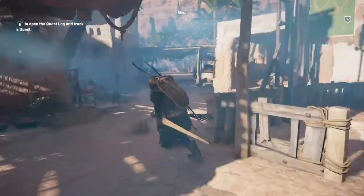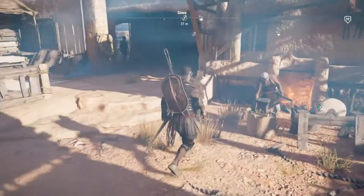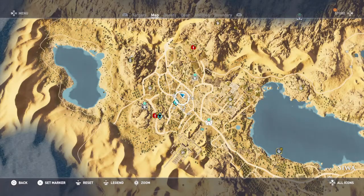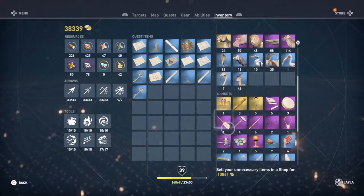Hello everybody, Odin Gaming here. Today I'm going to be showing you how to get a trophy for selling 100 trinkets at once in Assassin's Creed Origins. Basically what you're going to have to do, apart from going to a blacksmith and selling all at once, is collect lots and lots of trinkets.